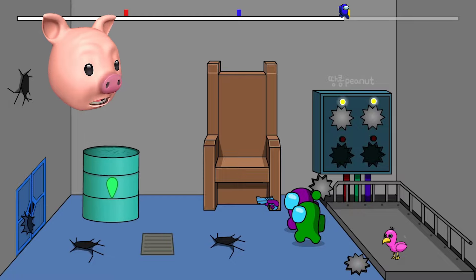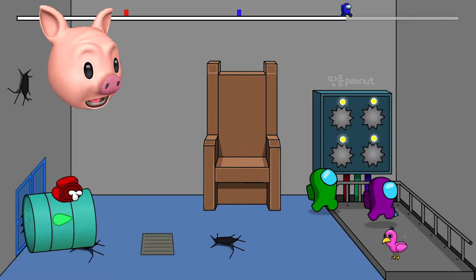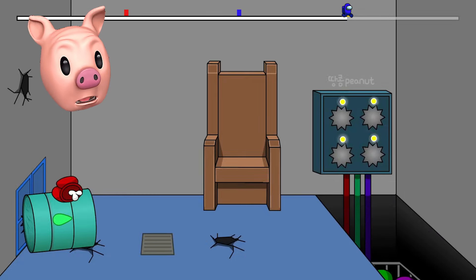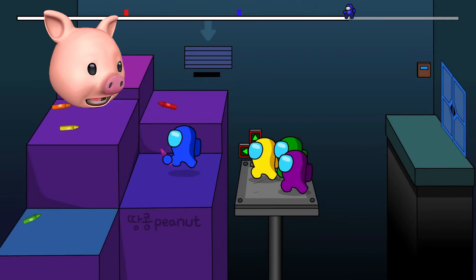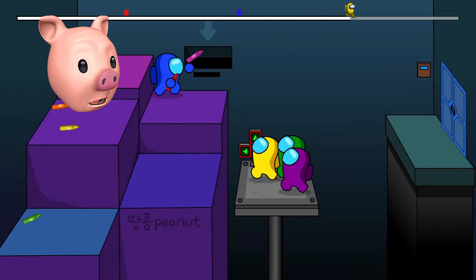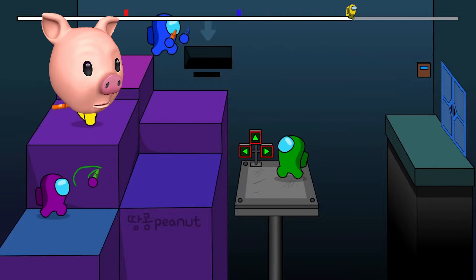We've got the blaster! Turn on the elevator so we can get the heck out of here — perfect, we've eliminated the Impostor. We can turn on the elevator and go into level four, baby! And we're all in the elevator — all the crewmates have been respawned for the last level.